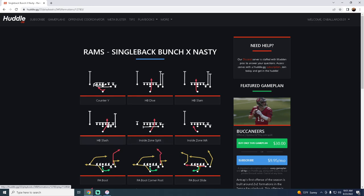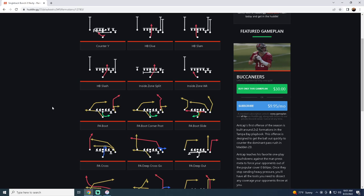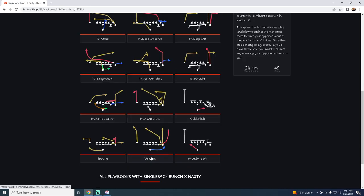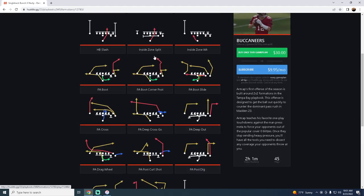Bunch X Nasty not only has really effective running plays, but it also gives you that bunch feel with some great under-center pass protection concepts such as PA Boot and PA Boot Corner Post, where the tight end is already blocking on the line of scrimmage. You get the play action benefit to help pick up blitzes, plus deep post routes, deep corner routes, a nice crosser out of Verticals with a deep inverted corner. It's only found in the Rams and Vikings playbook.